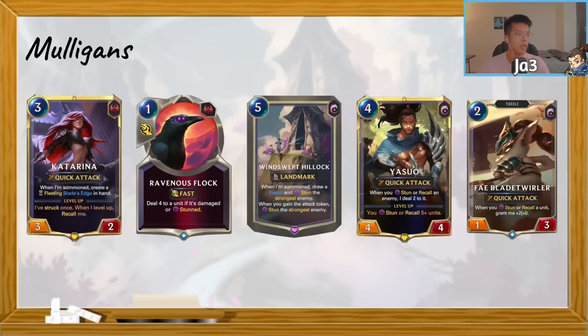Windswept Hillock also advances your own game plan and works very well to push down your opponent with Katarina. Having a copy not only draws your Yasuo but also gives you a very defensive tool. Yasuo is a little more flexible — there are matchups where I don't really want to see him in the mulligan because he's not very useful until he levels up. But against matchups like Kai'Sa I do quite like having him. Not keeping Yasuo in every mulligan is one of the biggest mistakes people make.